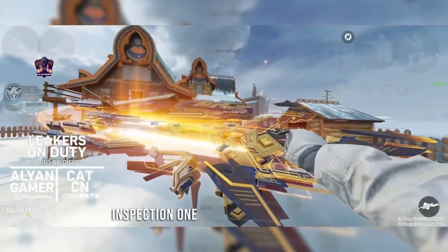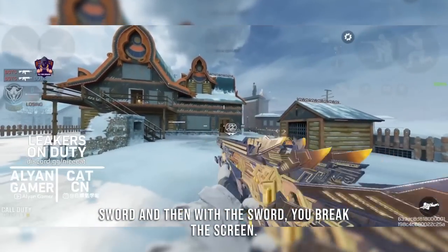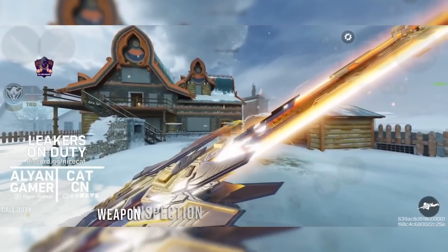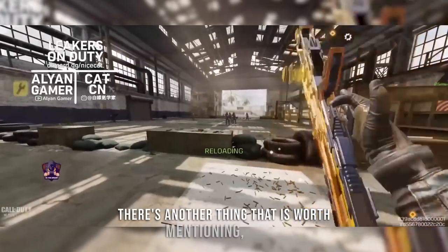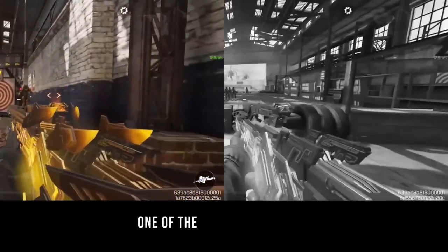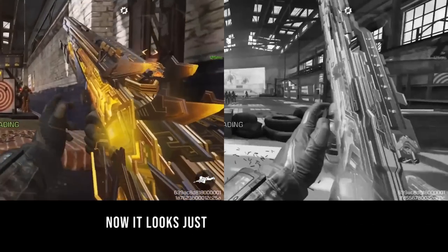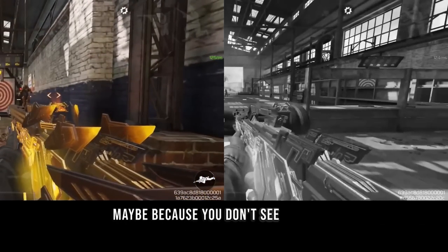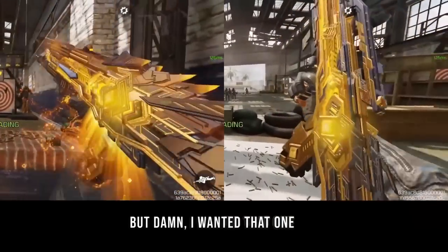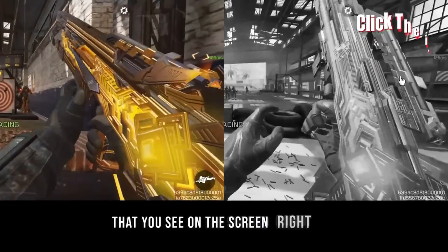The weapon inspection is one of the best — the gun turns into a big sword and you break the screen with it, as if you're refreshing the whole game. It's not overly long like some other mythic inspections. Regarding the reload animation: when it was first revealed, you would rotate the gun to reload, which was really fun and unique. But recently they changed it to a standard reload. It's disappointing because the rotating animation was much more interesting — it's unclear why they changed it.